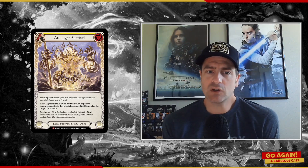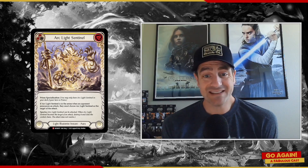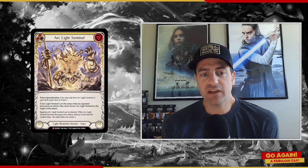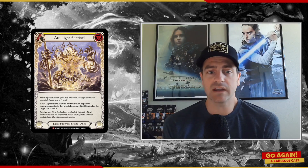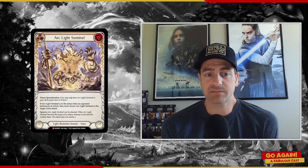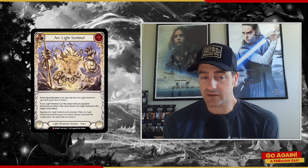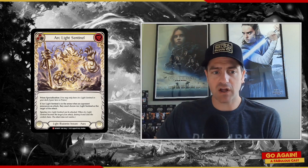Arclight Sentinel is a six drop light illusionist instant aura. It is a Prism spec. It says if it's in the arena when an opponent announces an attack, they must choose Arclight Sentinel as the target of the attack. And it has Spectra, which means it can be attacked. When it becomes the target of an attack, destroy it and close the combat chain. There are a lot of nuanced parts to that.